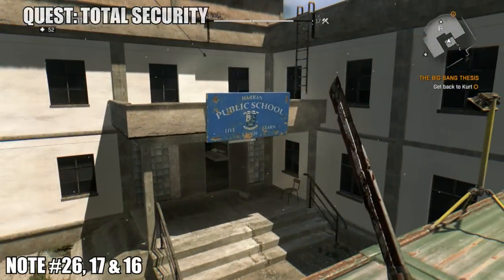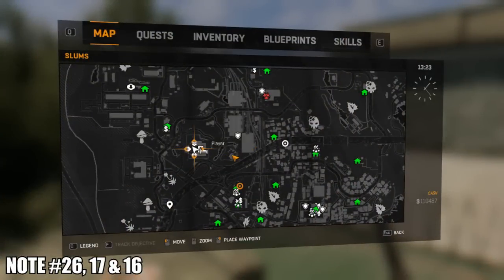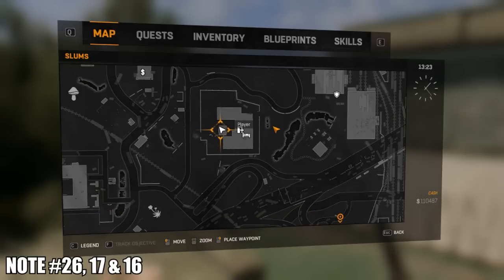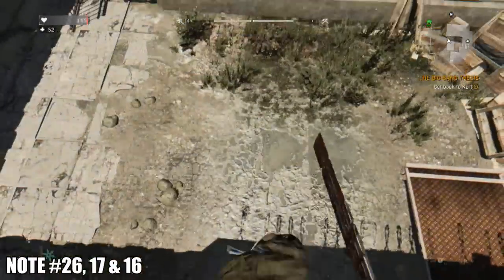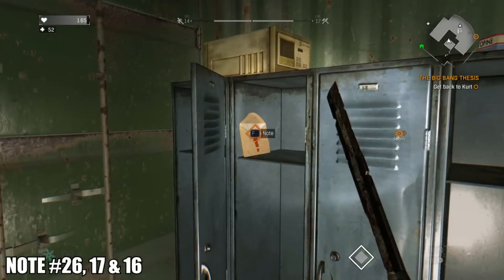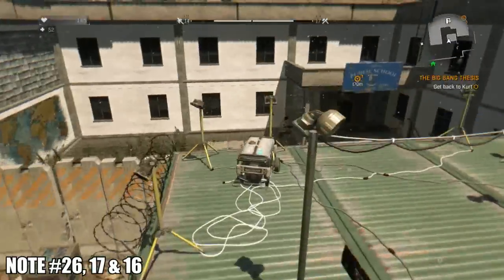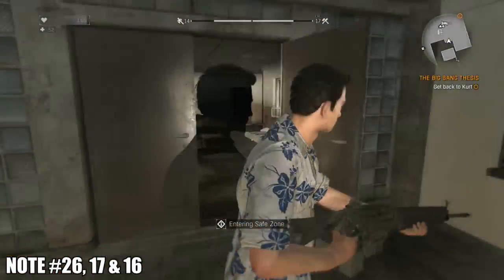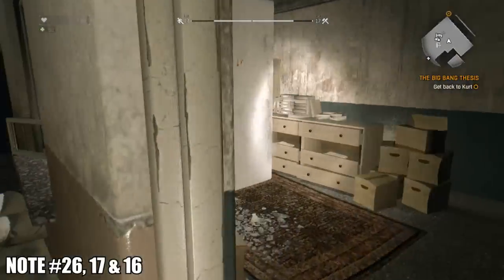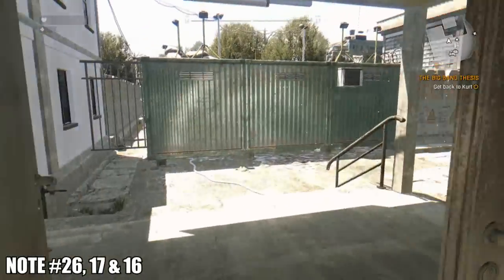Heading south of the apartment block brings us to the school. I'm not entirely sure if you can get these quests before completing the story mission called 'Siblings,' but if you can't get into the school, that's the quest you need to complete first before talking to the people inside. Jump down from the green container and the note is going to be inside it, then head on inside the school where the next two collectibles are just inside.